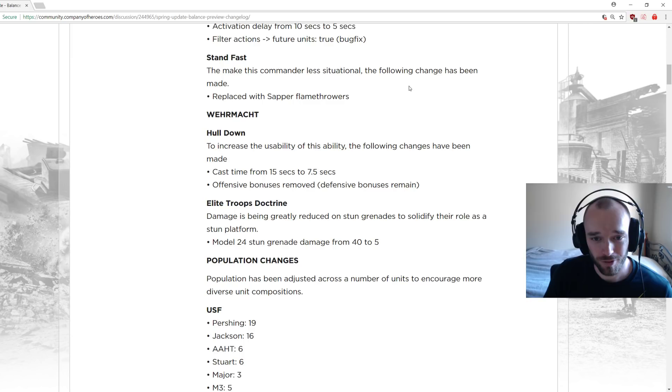Stand fast ability replaced with sapper flamethrowers. Stand fast was the ability in Royal Engineers that would automatically allow emplacements to repair themselves, which did receive nerfs in the last patch. It's getting removed altogether and replaced with another commander option for sapper flamethrowers, which is nice since flamethrowers are so important in this game.